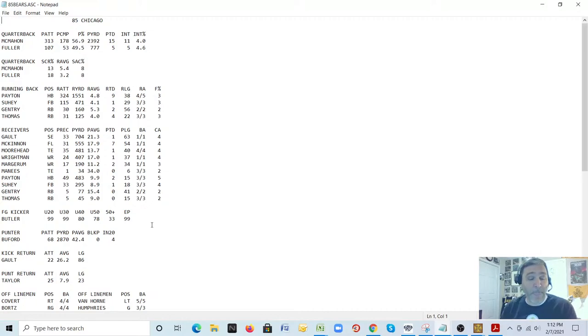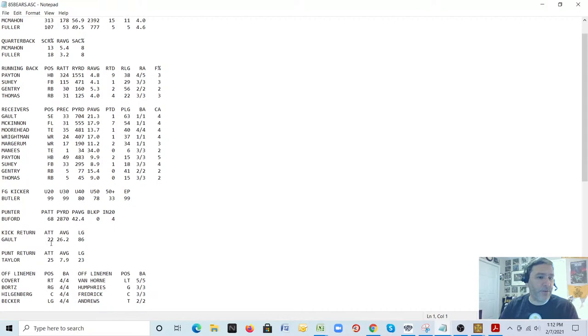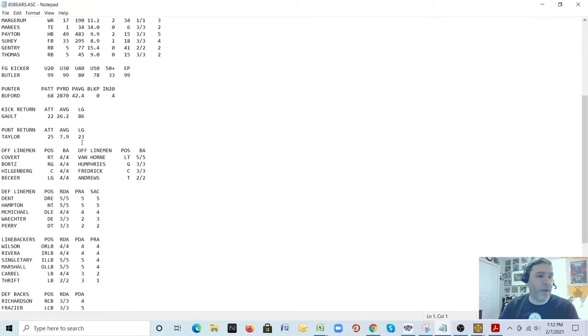For the punter, they want number of punts, yards, average, blocked punts, and inside the 20. Inside the 20 stats may not be available for older teams, so you may have to make something up — that's what this engine wants. Punt and kick returns: they want attempts, average, and long. The offensive line uses run and pass ratings on a scale of one to five — these are all opinion because there are no statistics for offensive linemen.